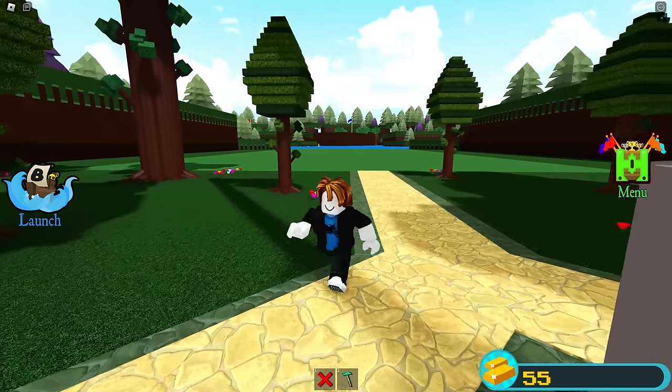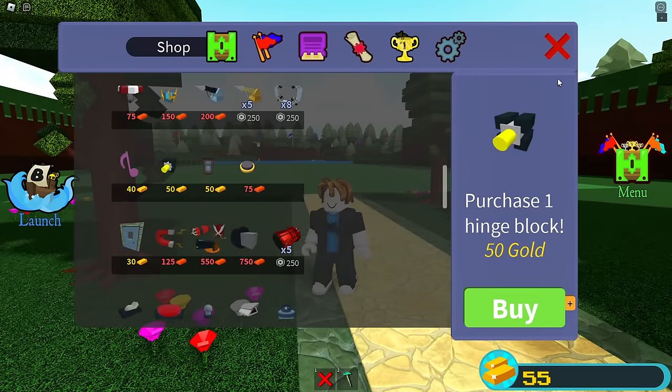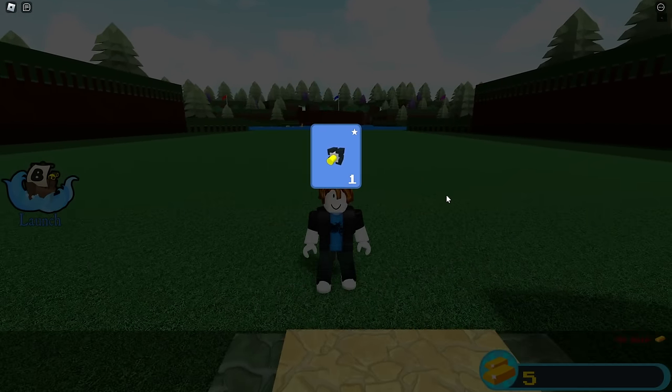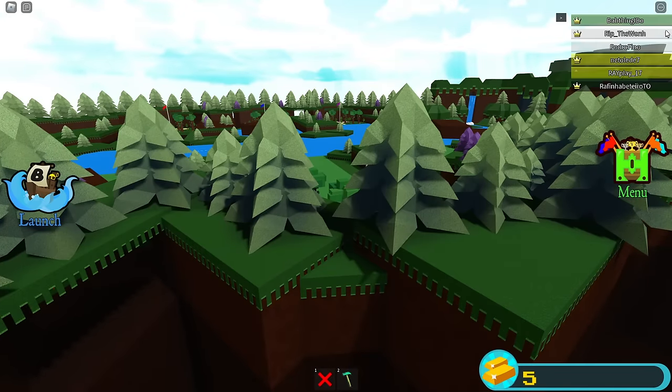Now we can actually buy the best item inside of the entire game, and that is the hinge block right here. This hinge block only costs 50 gold and you can buy it off the start. Now we can actually beat Build a Boat very very easily.